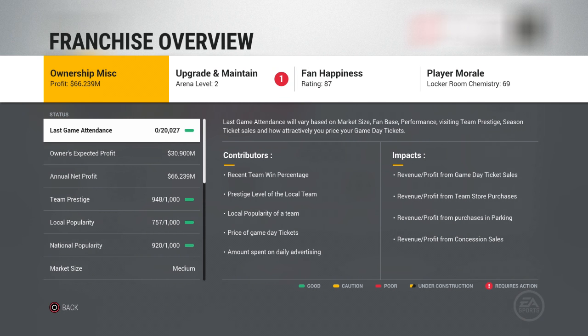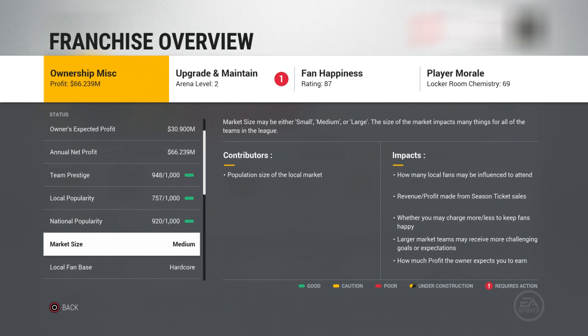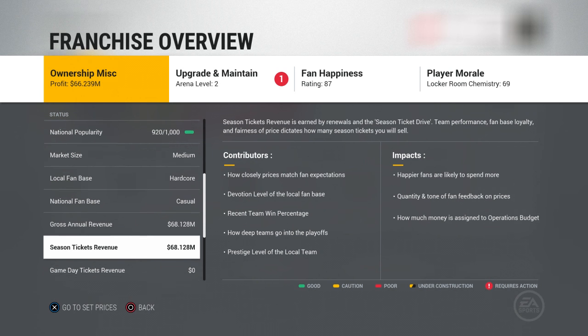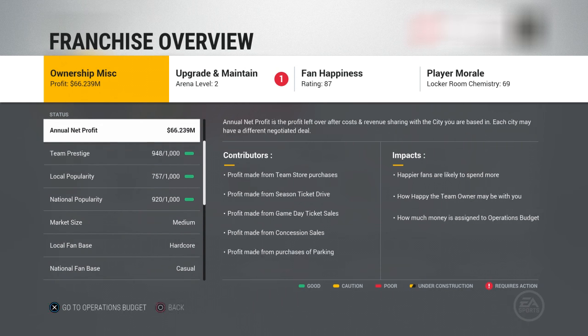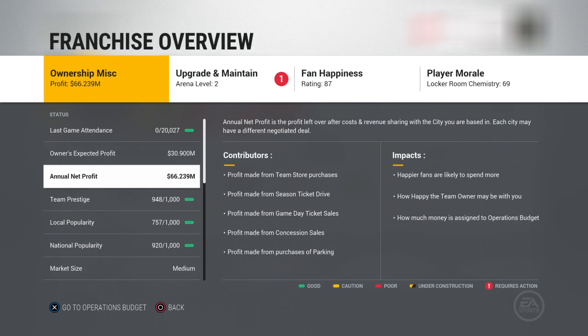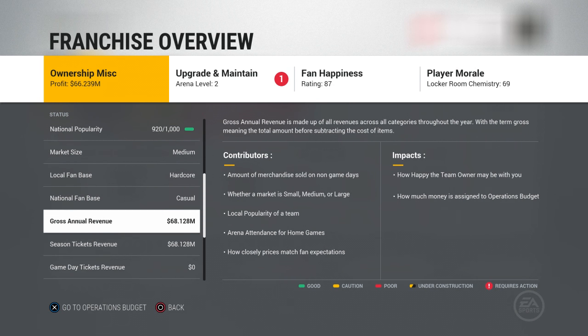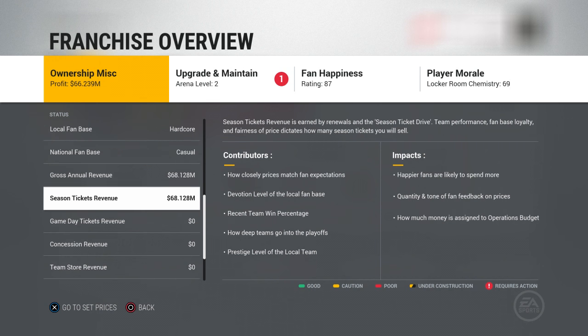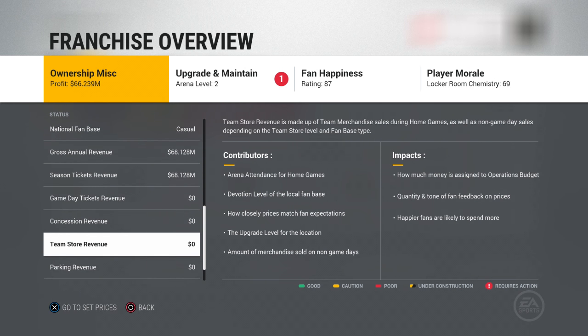It gives you quick access to everything that you actually need. In the ownership miscellaneous, it shows you everything like your last game attendance, your team prestige to the area, your market size, your fan base, your national fan base, your annual revenue, season ticket revenue, all that kind of stuff. As I scroll through it, different things pop up — go to operations budget, go to set prices. So any of these buttons will take you right to the owner tile, and it's a much quicker way to access anything you need.